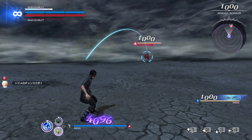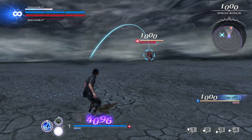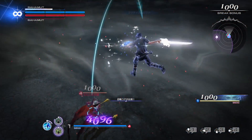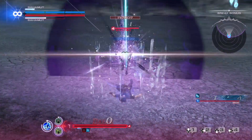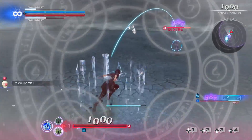Next up is Noctis, who is able to warp around the arena using his EX skill. His EX skill is Warp Strike, and it can hold up to three charges, which can be aimed using the left stick. This allows him to go for mixups, dodge attacks, or just close the gap between him and his opponents. When he takes HP damage, the Armiger activates, empowering his bravery attacks to deal additional bravery damage.